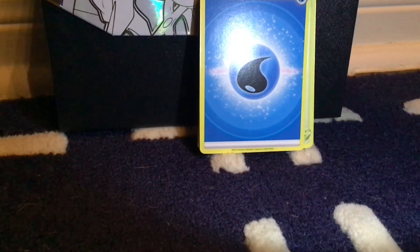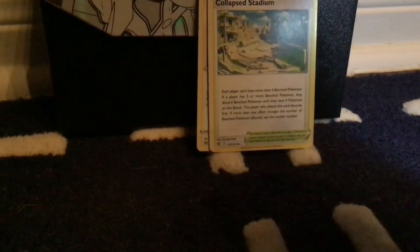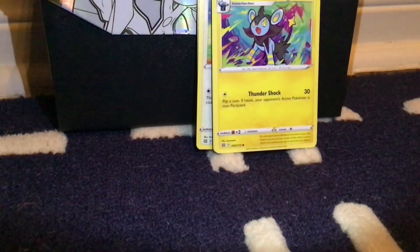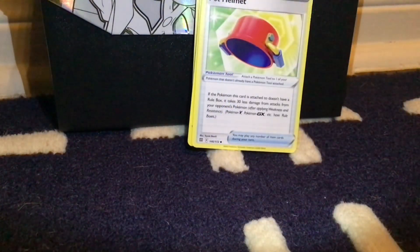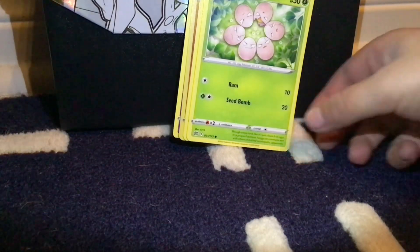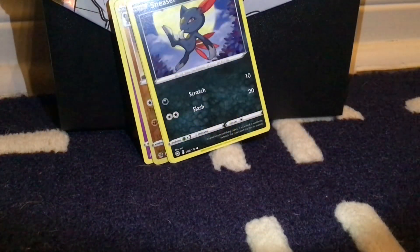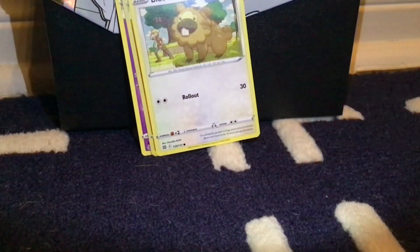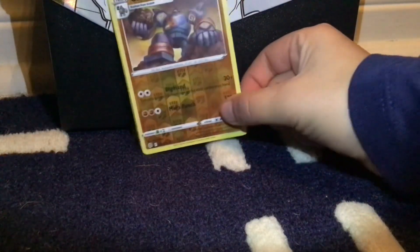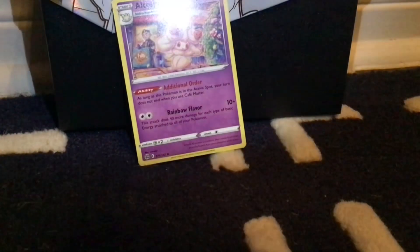Next we have a Brilliant Stars pack. First we have a Water Energy. I'm trying out this new way to see — the Collapsed Stadium, sorry, with the glare there. I don't think there's a good card. A Luxray, a Pot Helmet, Farfetch'd, Exeggcute, Grimer, Sneasler, Bidoof — you can see two Starly in the background — and Golurk.